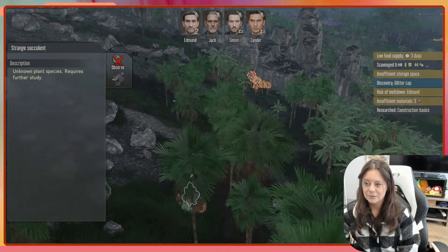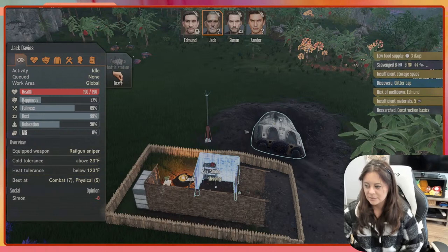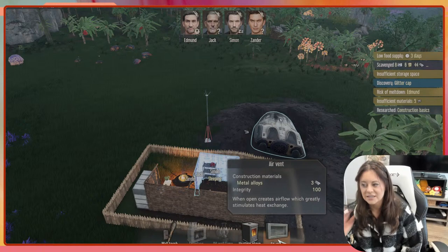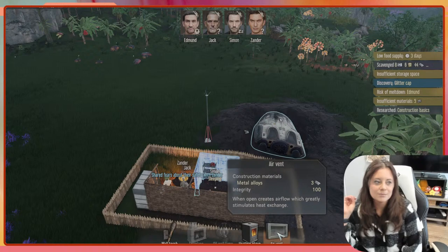We've researched glitter caps so we can harvest those. Neil had the right idea — we need to observe these antibody plants, harvest them, and plant them. Let's bring Edmund down to observe that. Back at camp, I can see some star indicators on the toolbar showing updated items — air vents. The update means you can now put stuff on the same wall or up against the same wall as an air vent, which no longer blocks placement.